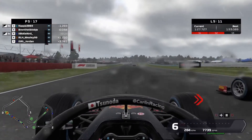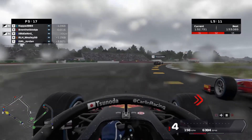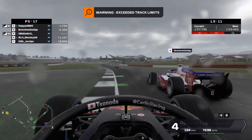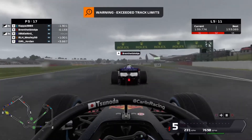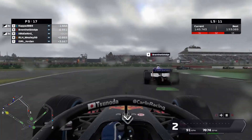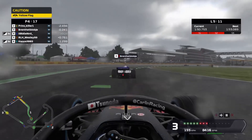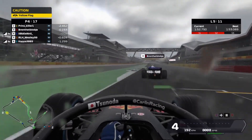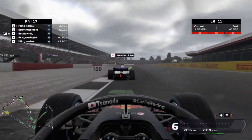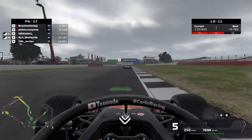Looking to get back at Brent, trying to go around the outside up towards Stowe — can we find the grip? He goes a little bit deep, forcing us wide, and we pick up another warning. We've already got three seconds of penalties to our name. Down towards Vale and Abbey on lap five, Wesley is sniffing behind as well, and Kappa unfortunately loses it — he'd had a great start to this race. Another warning for us, and it's not looking good — it was so treacherous on track.